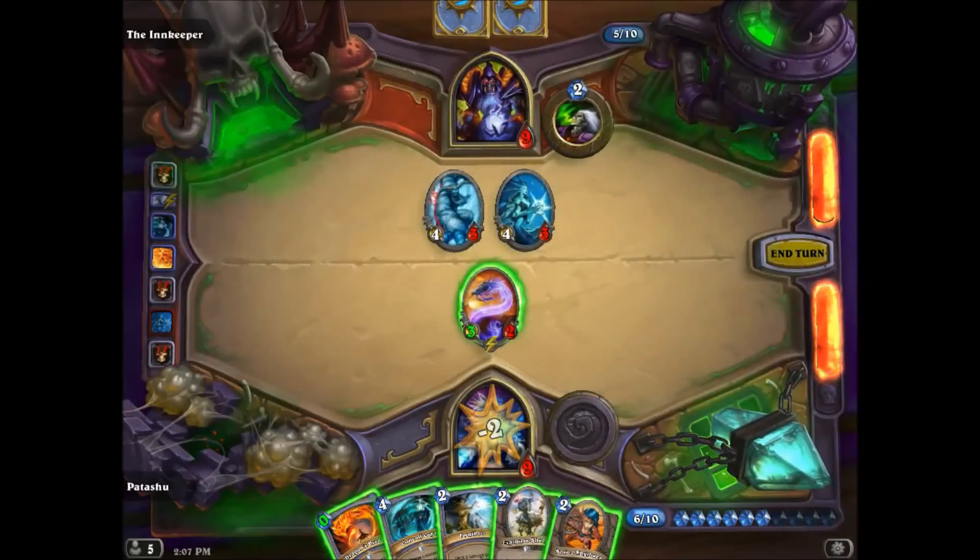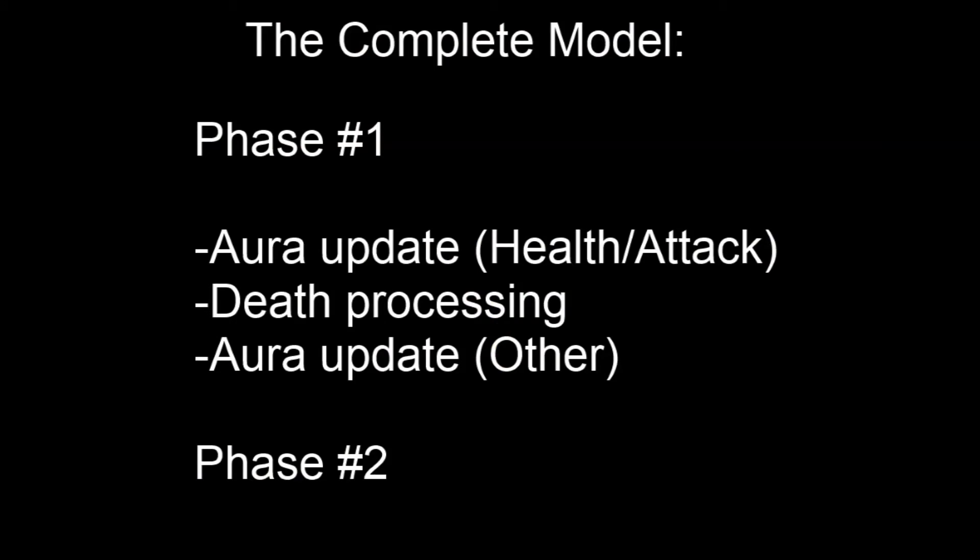So what happened? Faced with this, our model becomes the following. Between phases: first we update health and attack Auras, then we run death processing, then we update other effects of Auras, then we proceed to the next phase.